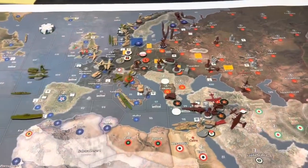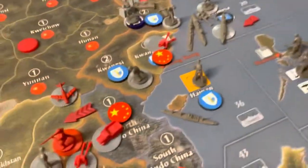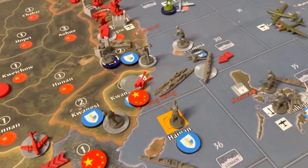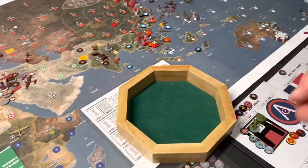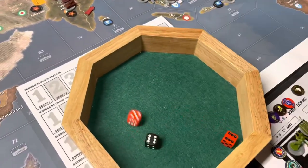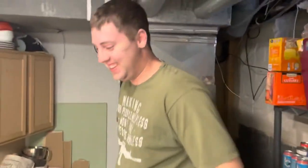We'll start off with the fleet battle here in the Pacific. Because it's small, I don't think we need to move it to the board. We've got 2 jets and a bomber — so that's 3 at 4. Russia will roll 3 at 4. Come on, Russian pilots, don't fail me. Oh my lord — 666. Airsoft commando is the devil.